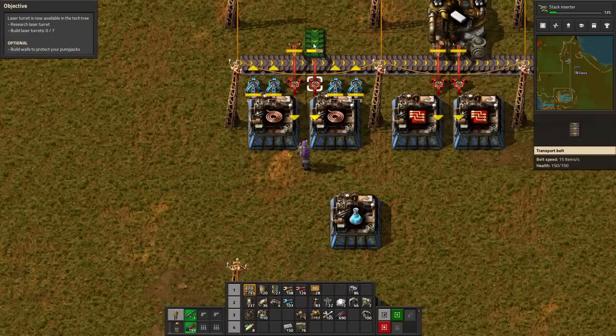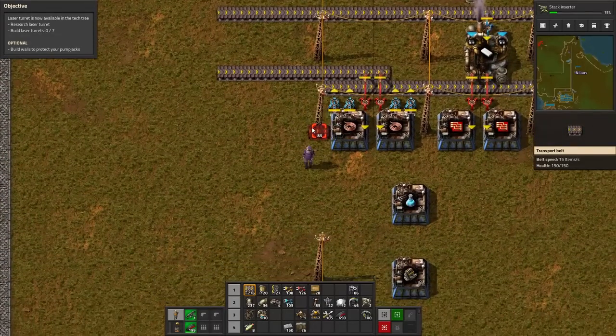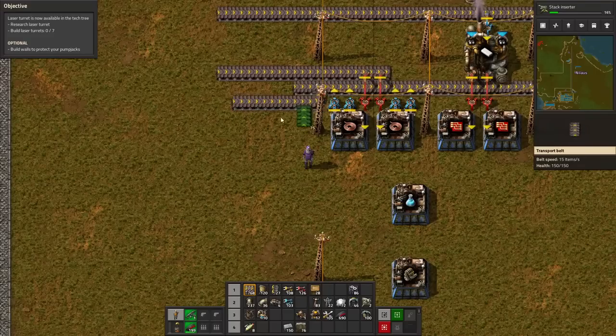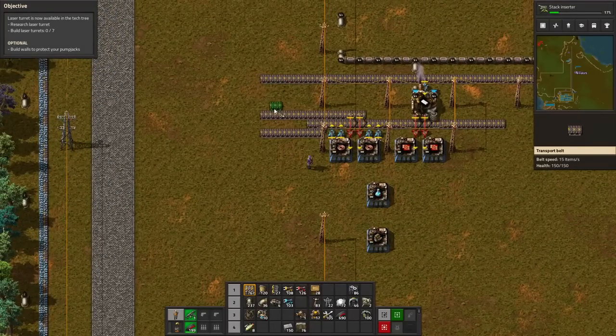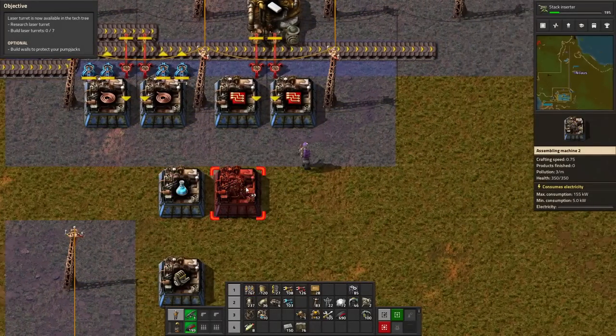So now we can start to sort of just say what would I want to have inbound — and that will be green circuits. So now I'm going to be like: coal, copper, green circuits. And then moving on to the next — it has to be two different, because then I can build these.